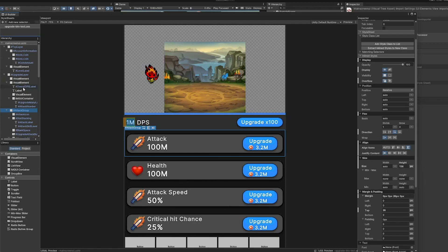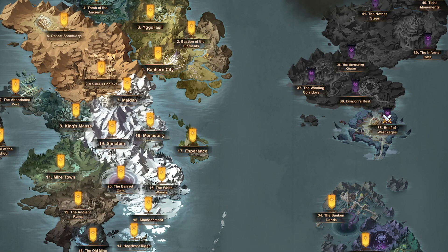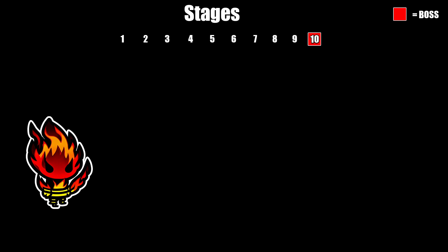After getting the basic UI finished, I wanted to start spawning enemies and get the basics of combat worked on. My first idea was doing something very similar to how AFK Arena does their chapters — a map with chapters one, two, three, four, et cetera, with about 50 levels per chapter. But the more I thought about it, the more I liked having insanely high numbers, which led me to my next idea: stages. Each stage will have 10 levels, and on the very last level you'll defeat a boss to proceed to the next stage. This felt like the best solution, though I'm unsure if this is what I'll use going forward.